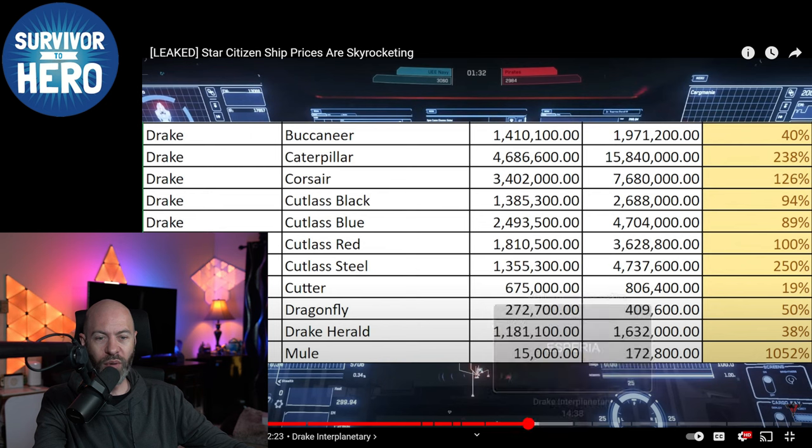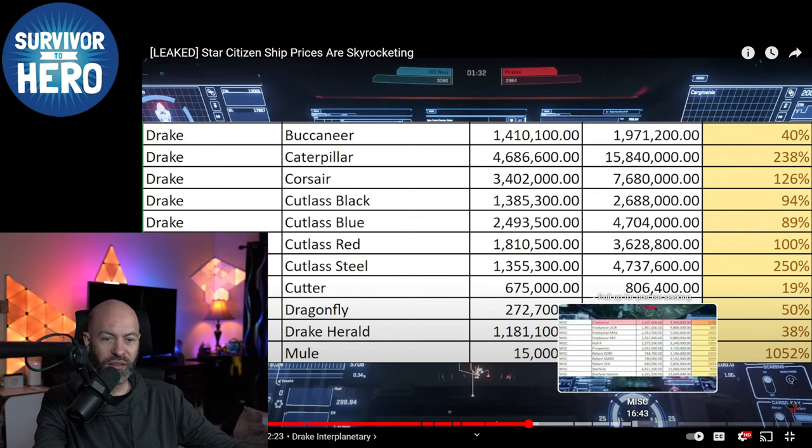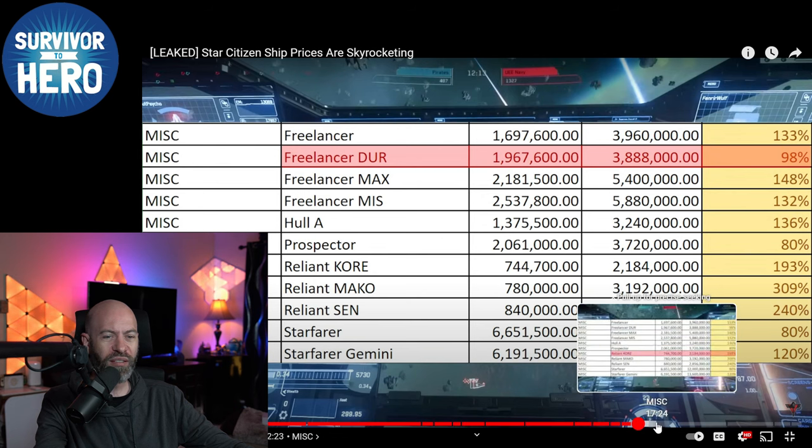Now let's jump into the most important one in my opinion. We're going to skip Asperia, Greycat, Kruger, and MISC for now because it doesn't make a lot of difference — these are just general upgrades to make things more expensive. Reliant Core is kind of a decent starter. Among the Freelancer variants, the Durr is cheapest — which is funny because that's the Explorer. The Max is cargo, the Mis is missiles. The Freelancer is general, the Max is more cargo. The Durr sacrifices cargo for exploration, and since exploration gameplay isn't here yet, that's where they're focusing.